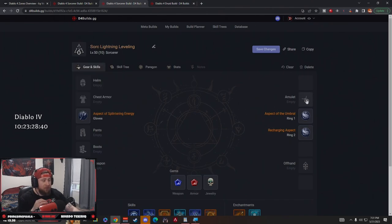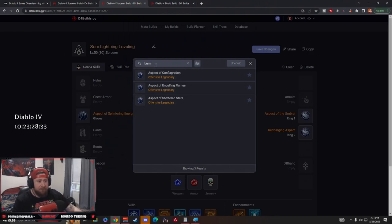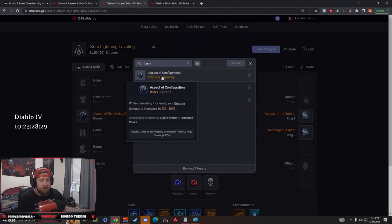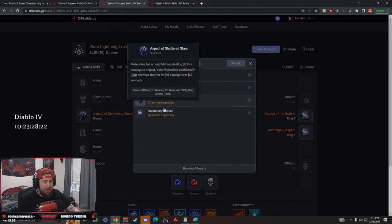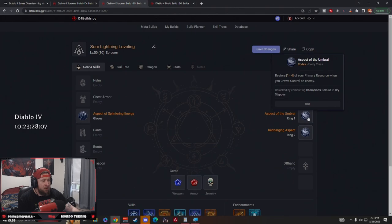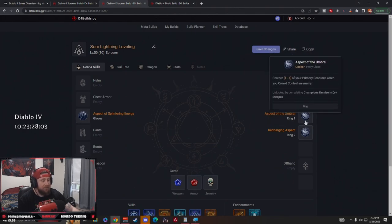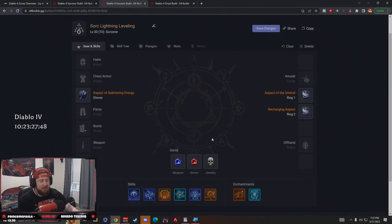There's one additional aspect — the Incendiary Aspect: lucky hit on burning damage has up to a 10% chance to restore 10 mana. The issue is these are ring slots, so you can only have two. Pick whichever two you get first. My top two picks are Aspect of the Umbral and the Recharging Aspect, since we're always crowd controlling and always bouncing Chain Lightning.